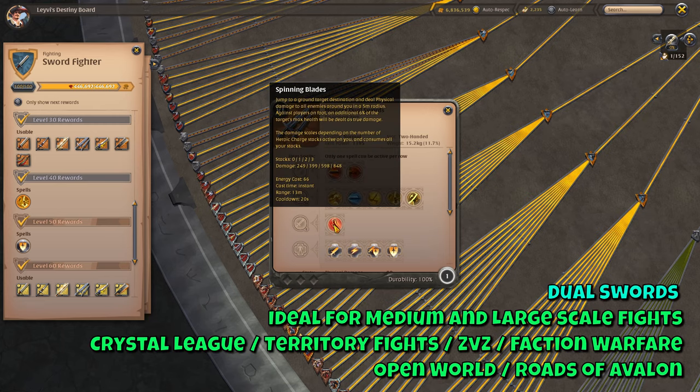Then we have the Dual Swords, which is a really cool weapon to play. Once you have pressure on the enemy, your Heroic Charges build up and you jump on a clump with your E skill — whatever is there will get deleted. Unless they pop a Reflect skill, in which case you will definitely delete yourself instead. The E skill, Spinning Blades, lets you jump to a ground destination and deal a lot of damage to any enemies hit. Not only do you deal more damage based on your Heroic Charge stacks, you also do 6% of the enemy's max health as true damage. Because of it being AoE, it's great for fighting multiple targets — making it a perfect weapon for medium and large scale content such as 20v20 Crystal League, Territory Fights, ZvZ, Faction Warfare, and the Open World and Roads of Avalon. Nonetheless, you can definitely make this weapon work in small scale content as well.